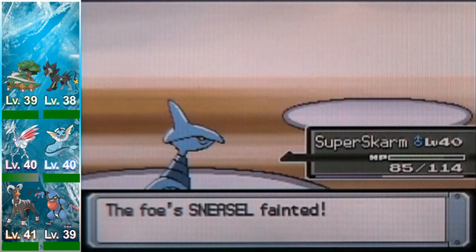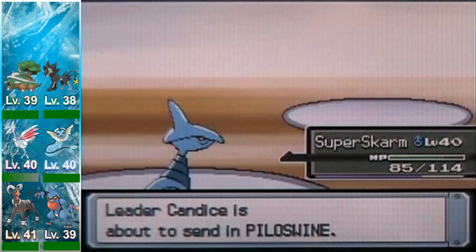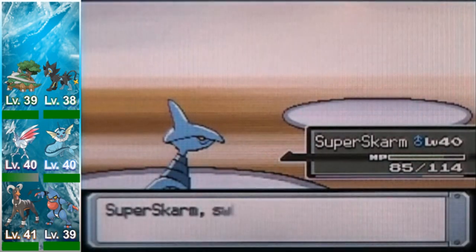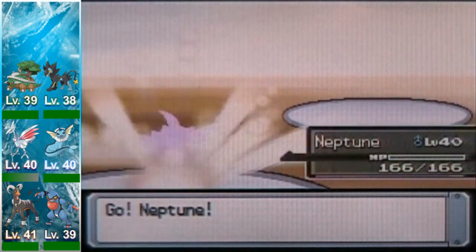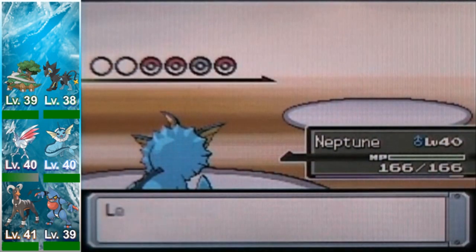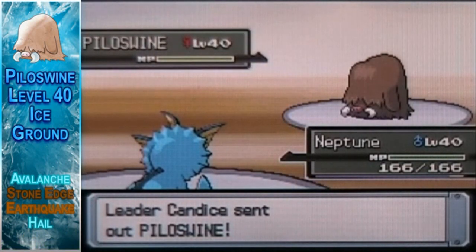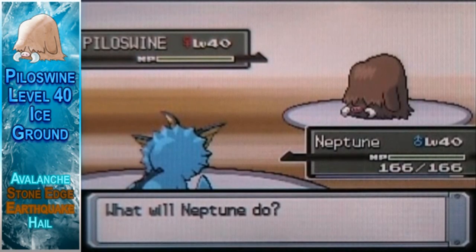She really did revamp her team from Diamond and Pearl — it's a lot different than before. Piloswine — I haven't seen these things in ages, second generation. Piloswine is level 40, Ice/Ground type, with the moves Avalanche, Stone Edge, Earthquake, and Hail. Except for Hail, it's a very offensive Pokémon.